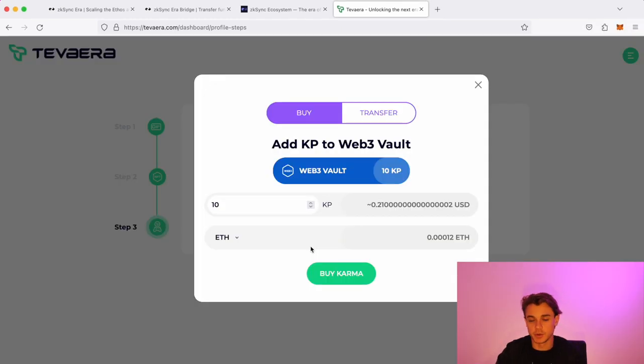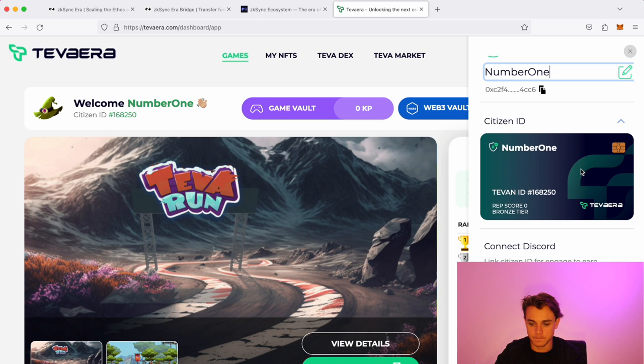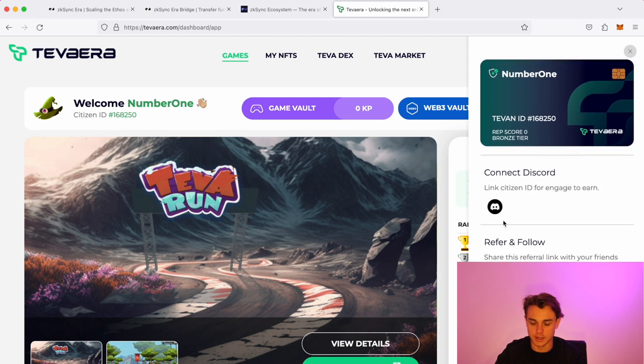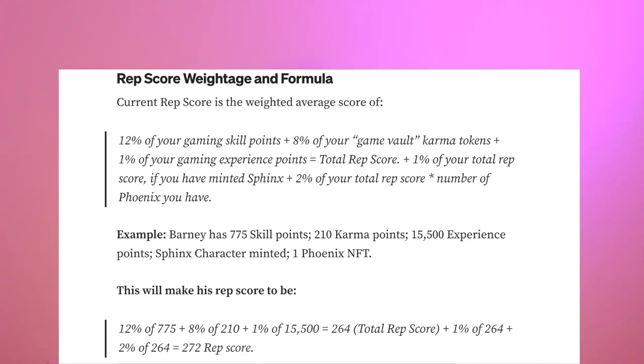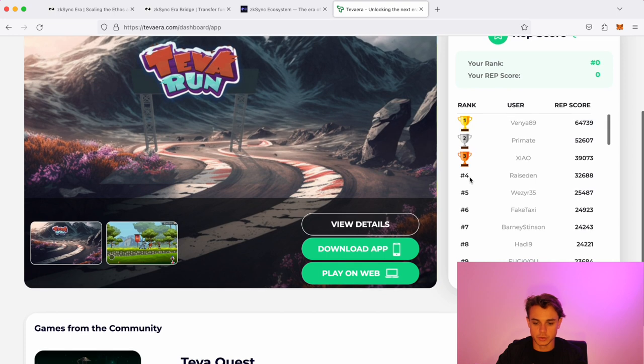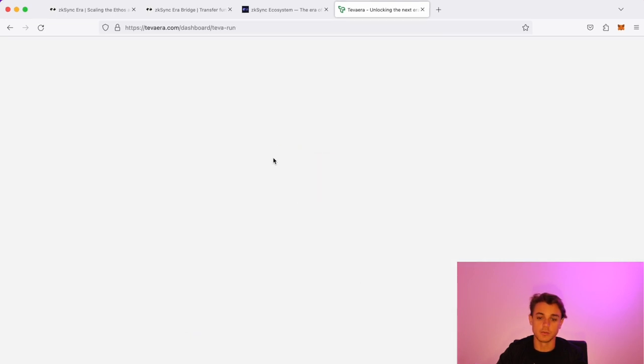Even though we don't need it to play, I'm going to add some karma because I might play this game more in the future. Once you're in, you can see your name, your Citizen ID, and connect Discord if you'd like to join there. The second thing you'll notice is the reputation score — the more you play this game, the more your reputation score will increase. Scroll down and click Play on Web to open the game.